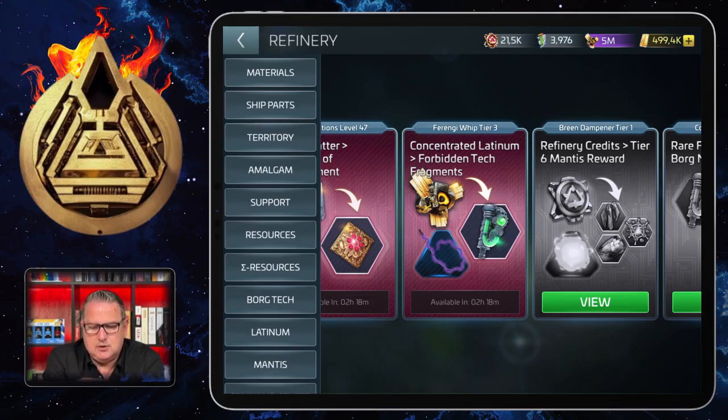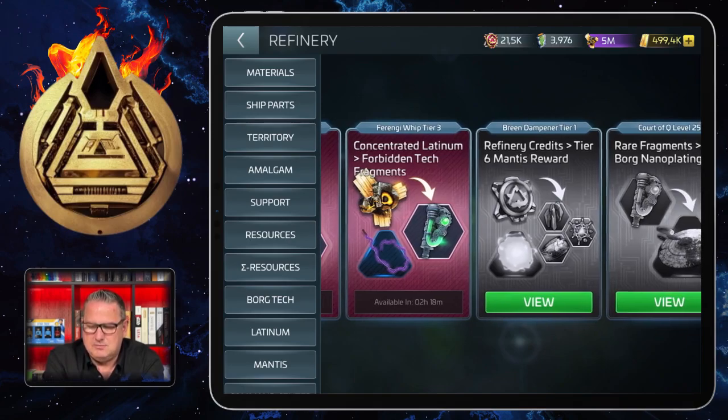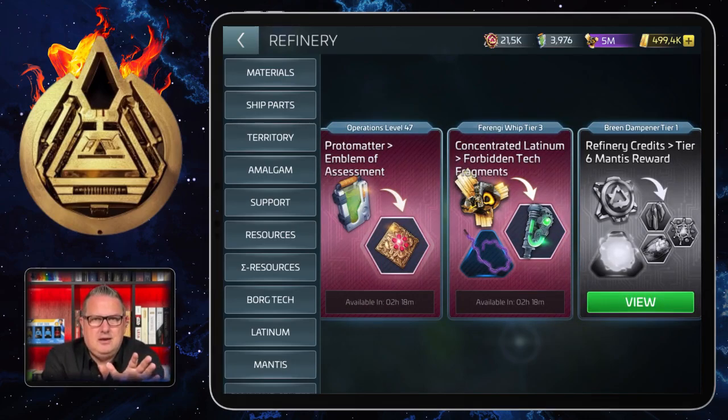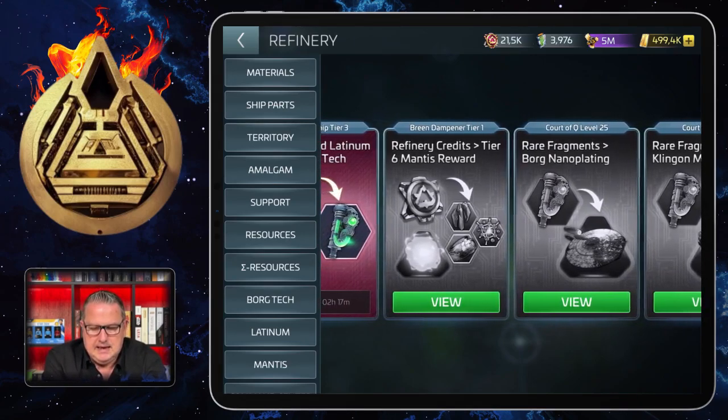This refinery has a lot of nice stuff in it — not only forbidden tech fragments. I cannot show you right now because I still have to wait two hours to do it. But it's not that important because I never got anything else than those rare fragments that I need later when I reach level 25. I got nothing else from those exchanges ever. There are supposedly big amounts of proto matter and other items that you can get for concentrated latinum, but I've only ever gotten fragments.